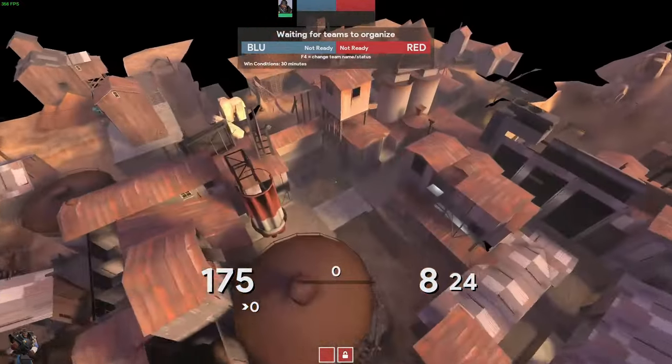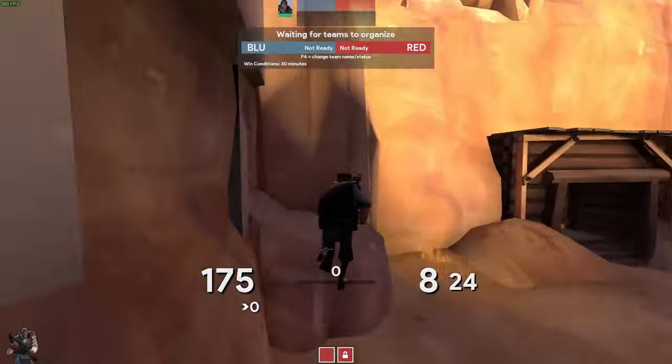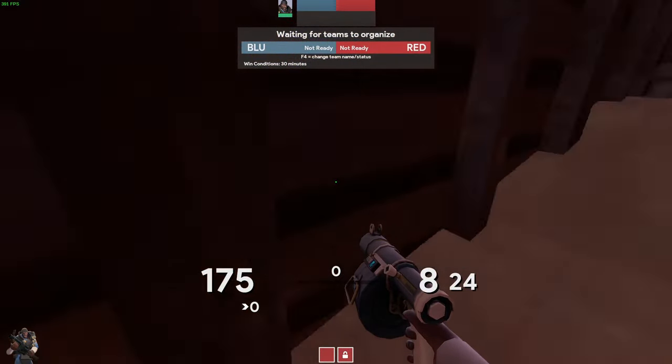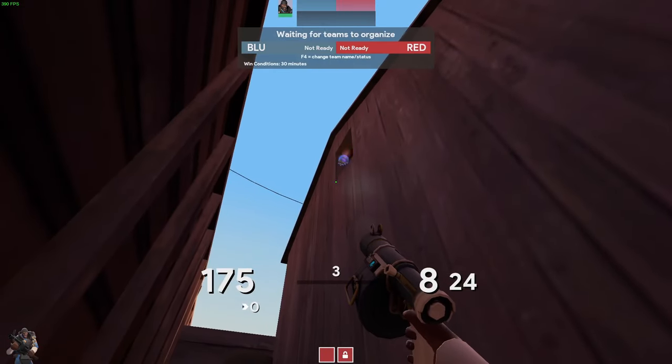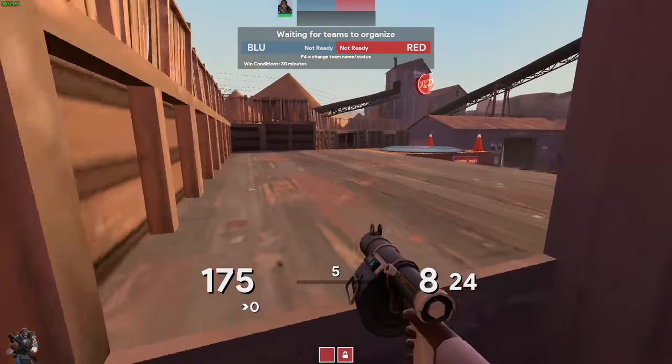I spent all day wandering around on a local server of CP Dust Bowl to find these tricks, most of which are entirely useless. Line up with the pole where the ground starts to slope upwards, then aim at the corner and shoot stickies into this window. When you explode them, they'll damage anyone on the other side who's standing near the staircase.